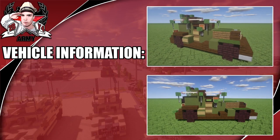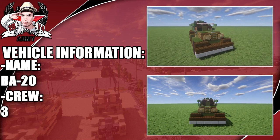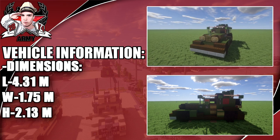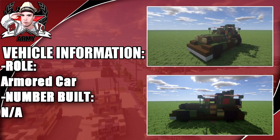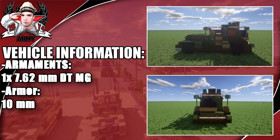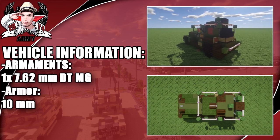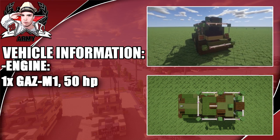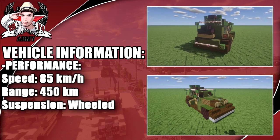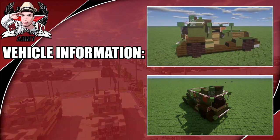Hey guys, welcome back to another Minecraft World War 2 vehicle tutorial. In this tutorial we go ahead and build the BA-20, which has a crew of 3. Dimensions on screen show a length of 4.31 meters — not a very big vehicle. Its role was an armored car. Armaments include one 7.62 DT-MG machine gun, armor at max 10 millimeters thick, one gas engine at 50 horsepower, and a max speed of 85 kilometers per hour.